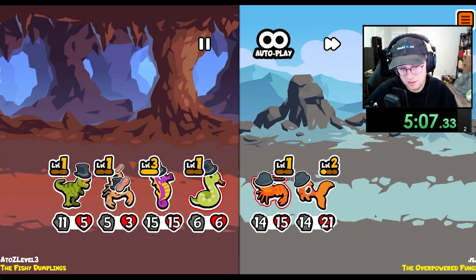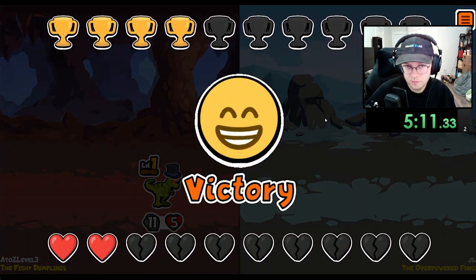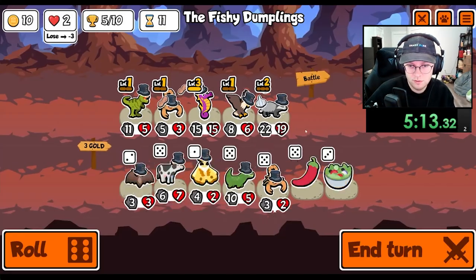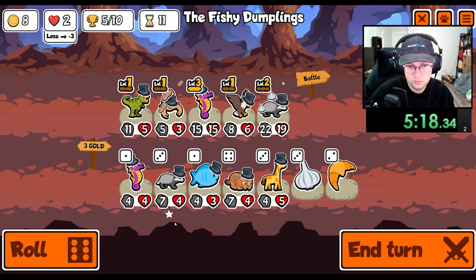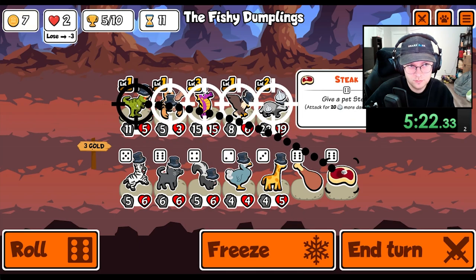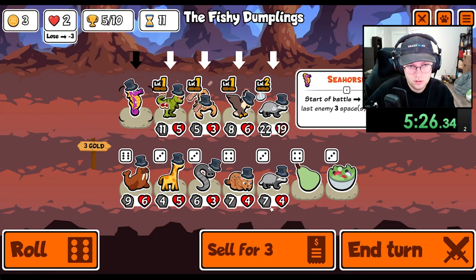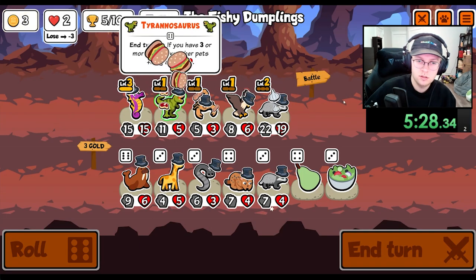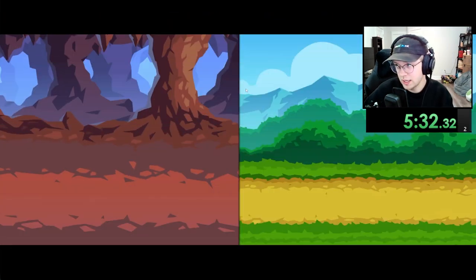That was still not super great. We need mushroom on the eagle and the scorpion, and then a melon on the seahorse and the badger.